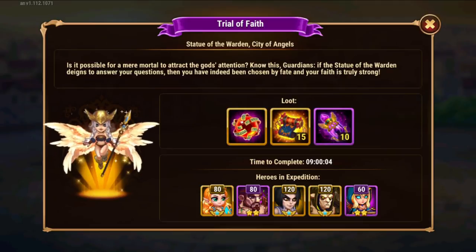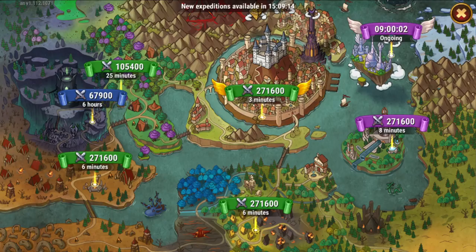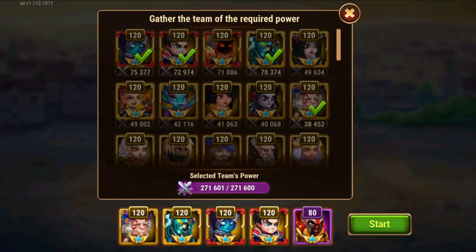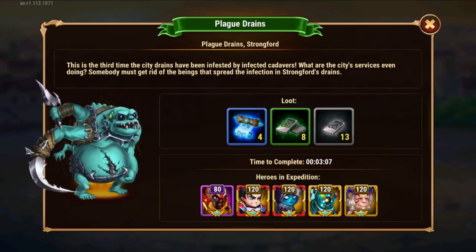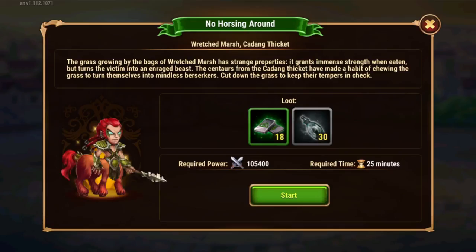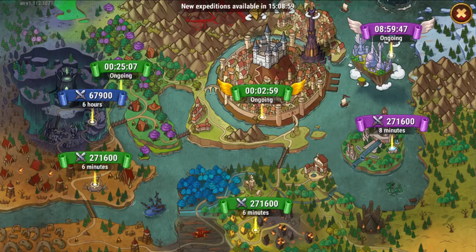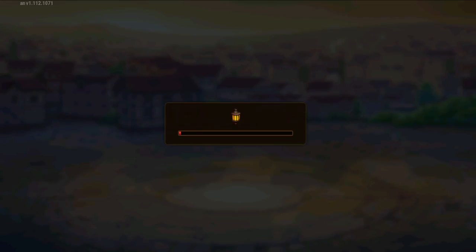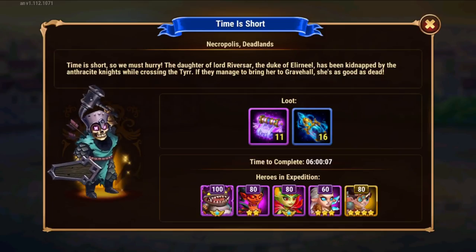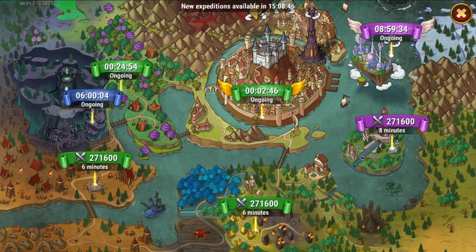Depending on Valkyrie's Favor, this is every 9 hours on mobile. Then we have this one, which I think depends on VIP 8. There might also be another one depending on VIP 7 and VIP 6, something like that. I don't really recall anymore since it was a long time ago when I reached those goals, but you will see on your account if there are any requirements.